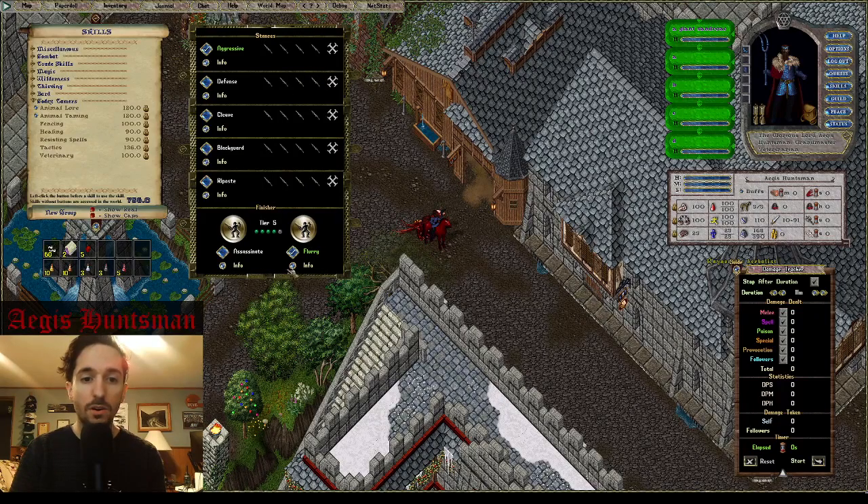There are two finishers here. I'm going to be using Flurry, which increases speed by 25% for 20 seconds when it goes off. It's proven to be very, very good for this fencer tamer build.